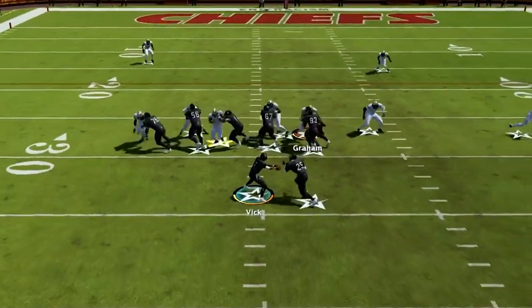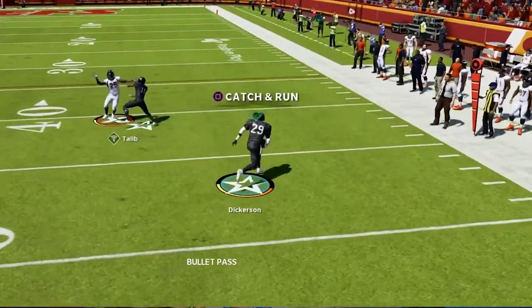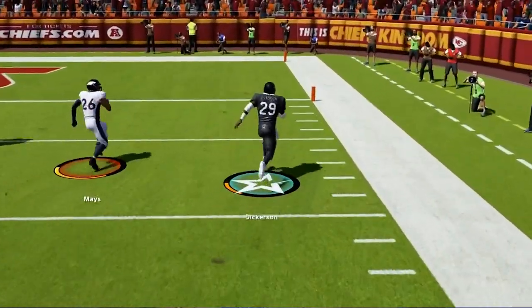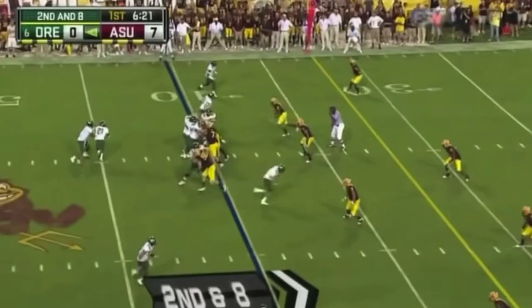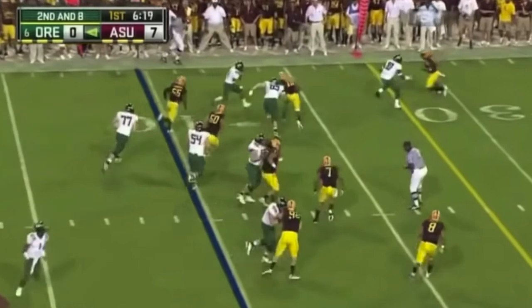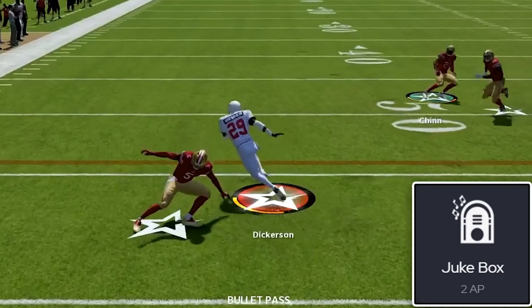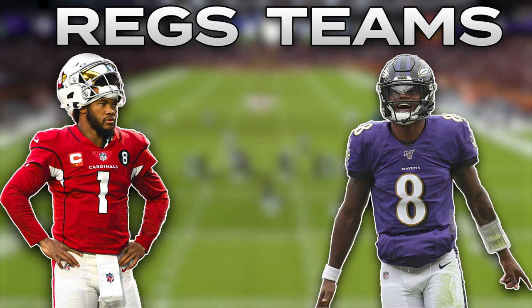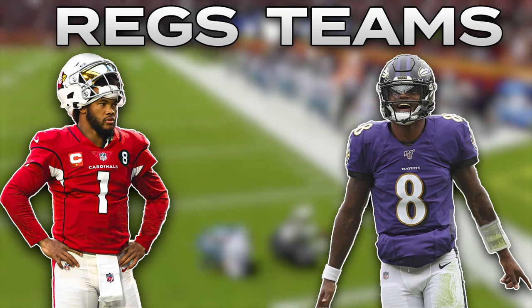Our third star is our running back. He will get the ball a ton on inside handoffs but will also be catching swing passes and quick passes underneath. He must have speed and the ability to make people miss in the open field. LaMichael James dominated in this role at Oregon, putting up incredible seasons. For abilities I use Juke Box here as well to ensure we are as dangerous as possible in space. If you want to run this scheme in MUT I would recommend using either the Ravens or the Cardinals for the best mix of an athletic quarterback with speed and playmaking all over the field.